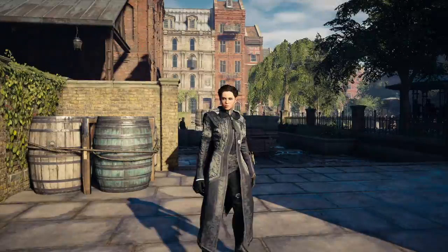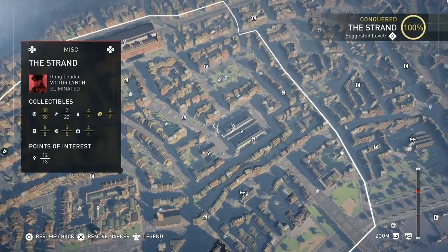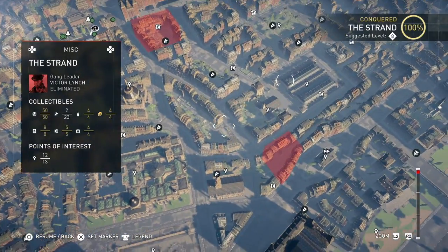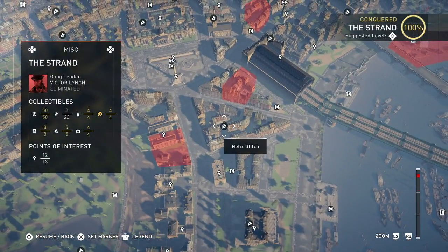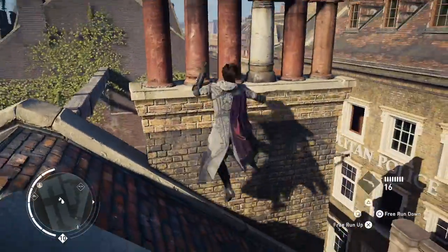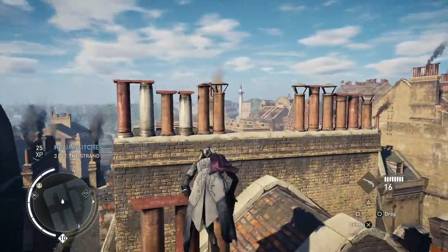I'll show you where they are on this map. You can't miss the first one - it's right after a ramp, in between two buildings, and it's in midair. All you gotta do is get on top of this chimney right here and then leap. Easy - on to the next one.